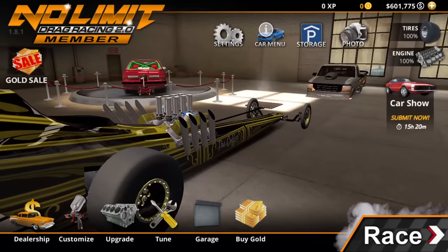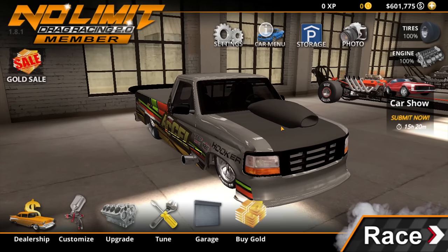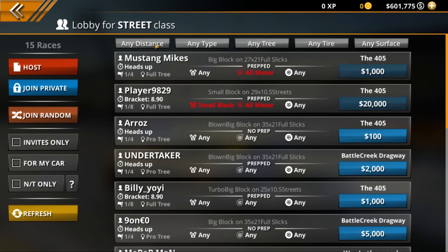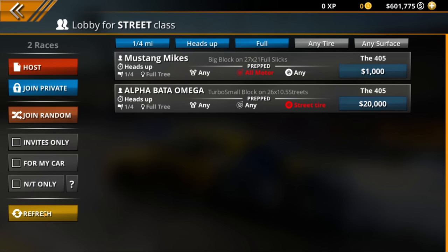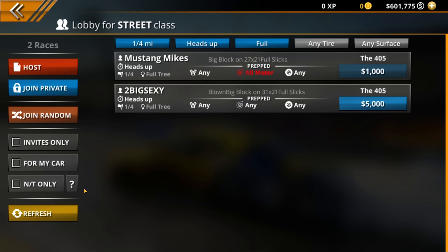Let's go ahead and get into some racing and driving, because what is this game primarily about? You can look at the cars all day if you want, but what you really want to do is actually get out on the track. Let's dive into an online race. We're going to run a heads-up type race, full tree, any tire, any surface. Let me know in the comments down below if you have been playing with more of the customization options, or more of the dragsters, or what some of your new favorite features of the update are.